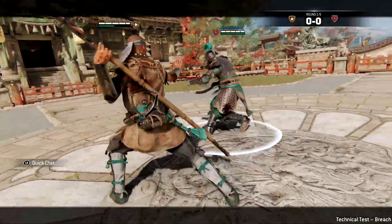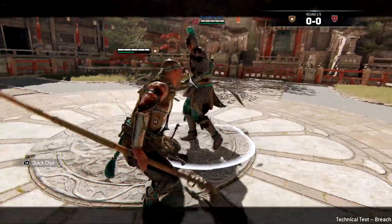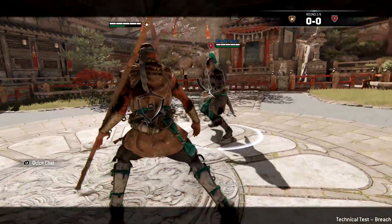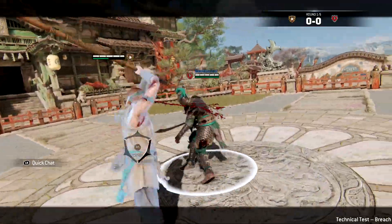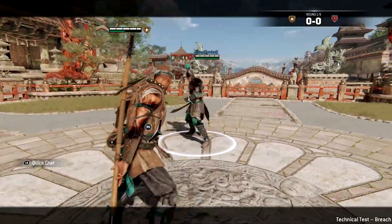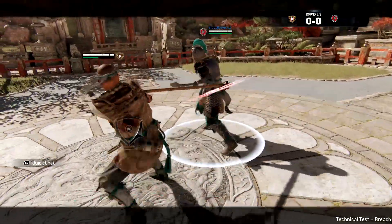Next we're going to look at the Shaolin's zone attack. To perform a zone attack, press light and heavy at the same time. This will make the Shaolin do three swings in sequential order and will have hyper armor on the second and third hit. You can also feint the second and third hit to go into neutral stance to do whatever you want after that.